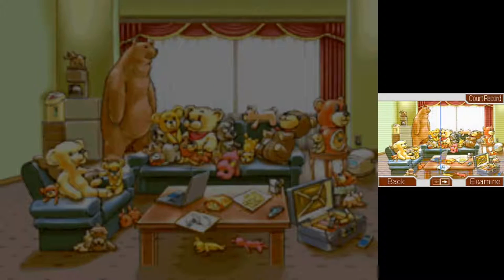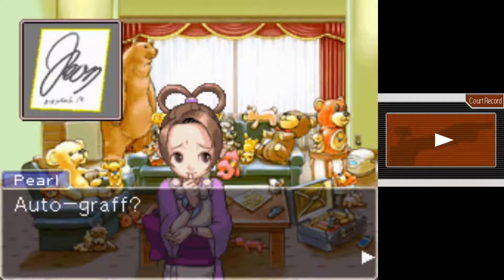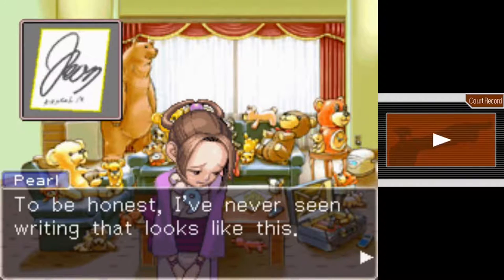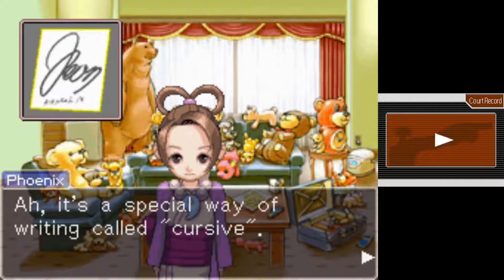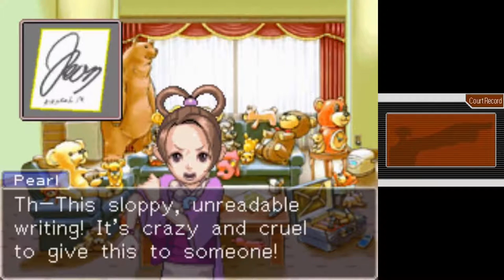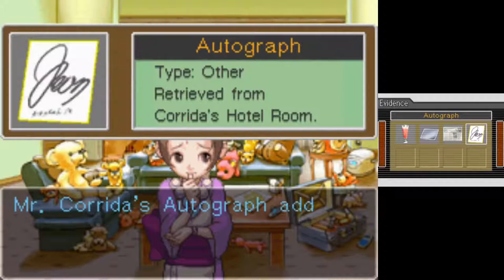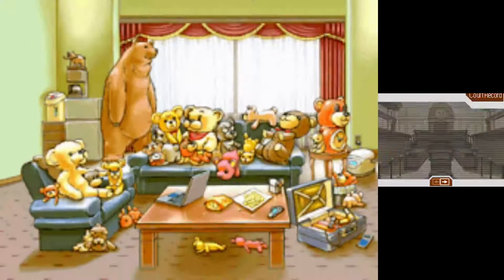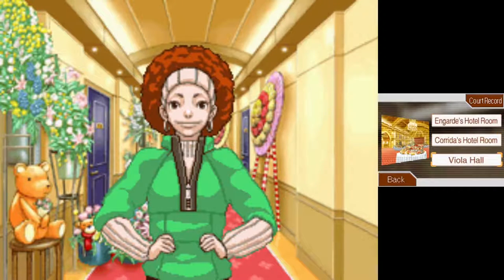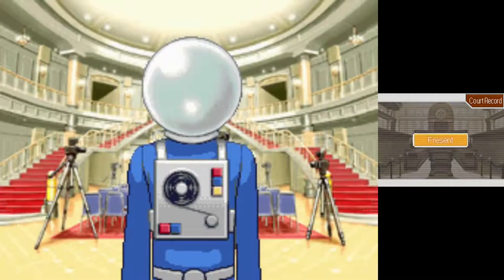So now, if we look at the table — that thing Ms. Von Karma threw. Mr. Nick, what's this piece of paper? It's called an autograph — you wear... it's got Mr. Corita's name written on it. It's his autograph. I can't read it at all; I've never seen writing that looks like this. It's a special way of writing called cursive. See how it says 'to my dearest Wendy' in normal letters? This sloppy, unreadable writing — it's crazy and cruel to give this to someone. Hold on — Wendy? I've heard that name somewhere before. Yep, it's Ms. Oldbag's name. Also, by the way, next time I play a game where I have to name my character, I'm definitely going to call my character Scruffy McTrenchcoat.